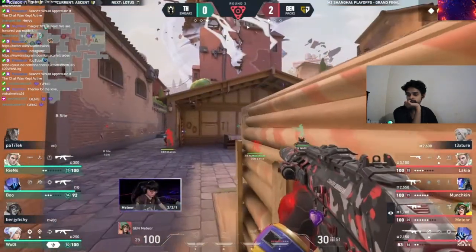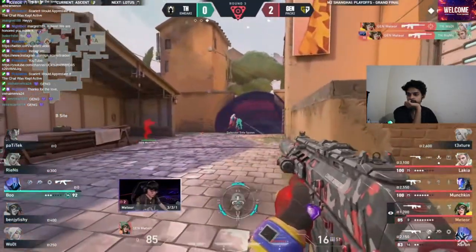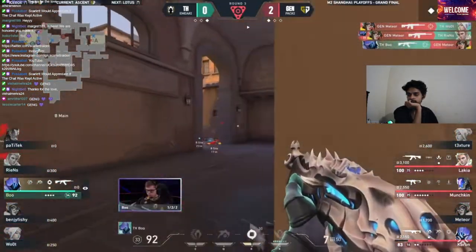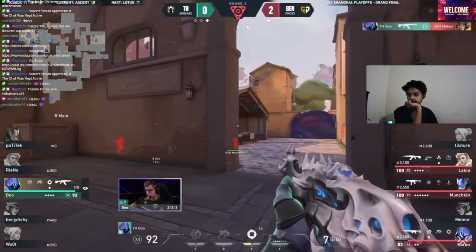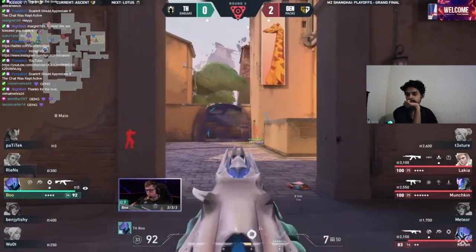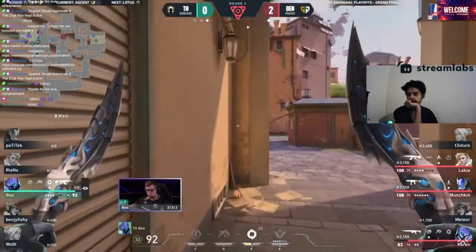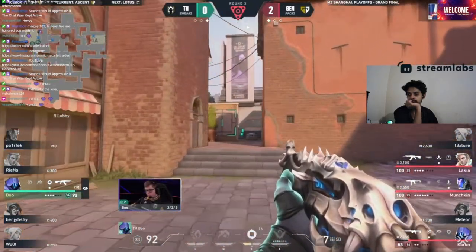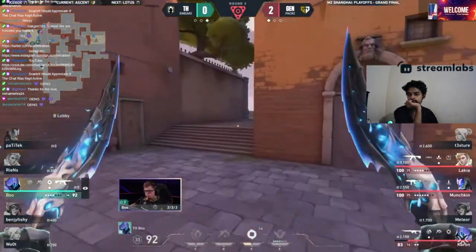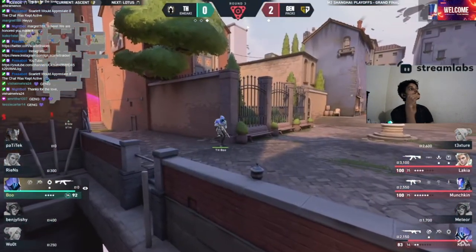Woot playing on the other side of the smoke, dashing forward — but Meteor's there to greet, there to wait, there to punish. Woot falls, Reens does too. Meteor gifted, and now Boo into a 1v3. He's got the rifle but the rest of his team doesn't have the finances — getting bonused by the attacking side.